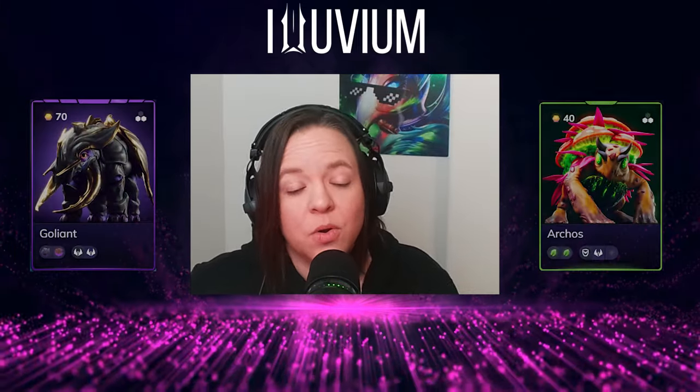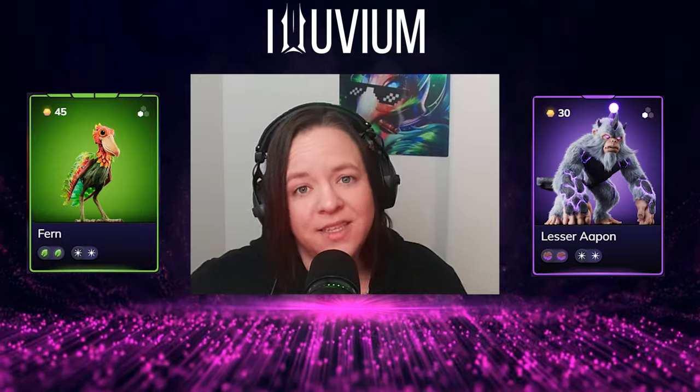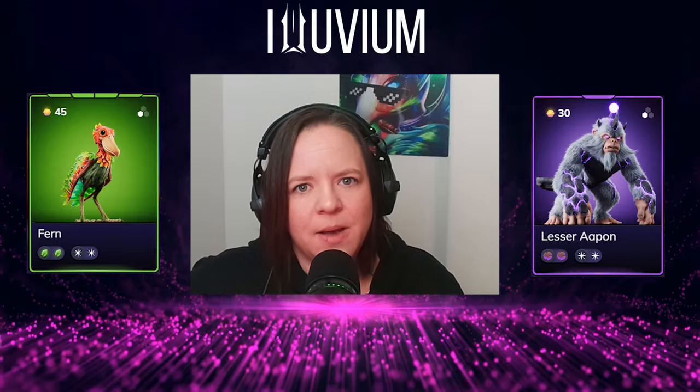Bloom affinity is great in prolonged battles, making alluvials harder to take down. It's an excellent choice for a tanky and resilient team, and works well with bulwarks and empaths whose class abilities synergize effectively with the bloom affinity.